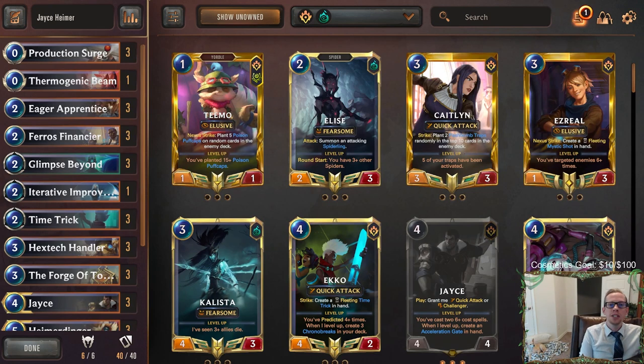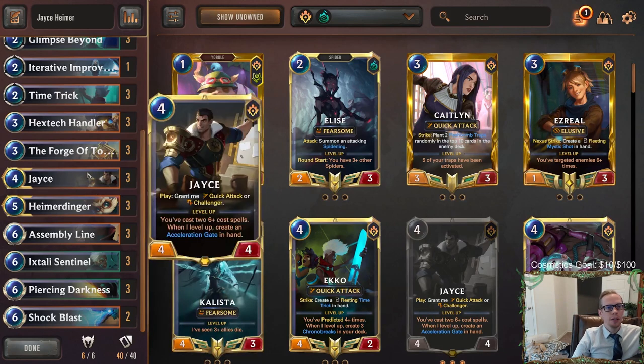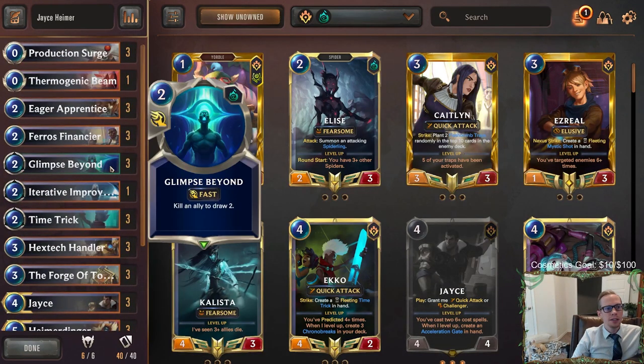Welcome everybody on Twitch and YouTube for some Jace Heimerdinger. Our next Jace deck is using Jace and Heimerdinger together with Shadow Isles. Most people are trying Bandle City with this combination, but we're going to Shadow Isles where we get Piercing Darkness — a really good removal spell that costs six, drains five, helps heal our nexus and keeps us alive. Piercing Darkness can kill a lot of the champions people are playing right now, like Jace, Heimerdinger, and Lux.